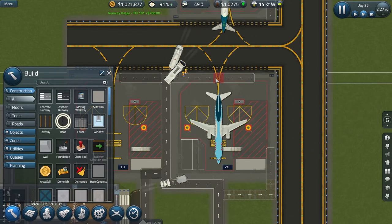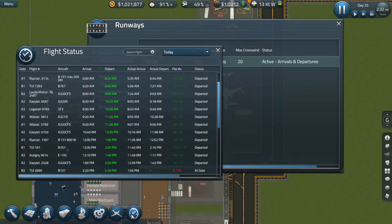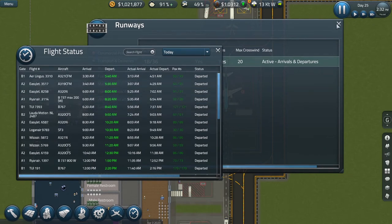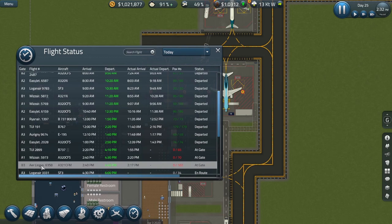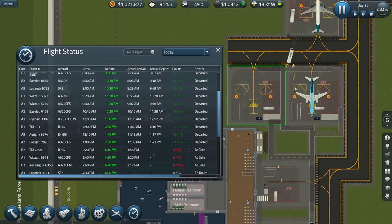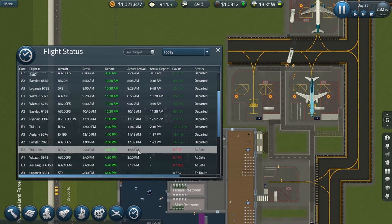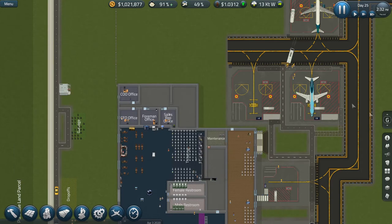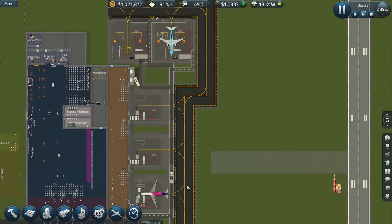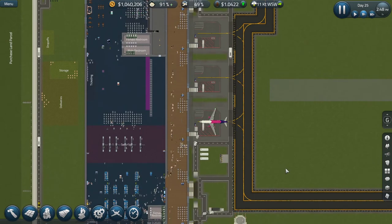Oh, hang on — that's a standby gate, you shouldn't be in use. What's happened? It's the Aer Lingus flight on gate B3. Presumably it would have gone to one of the other gates, but it came in at 2:17 and must have left a little bit late — it left at 2:16. So as the Aer Lingus flight was coming in, the 2E had the runway. But that's what's supposed to happen — that's the standby gate working perfectly well.